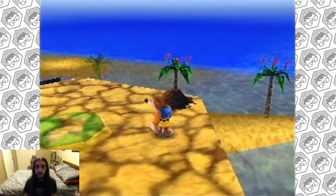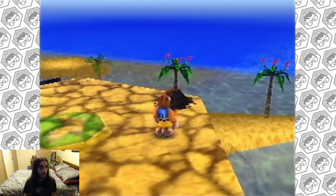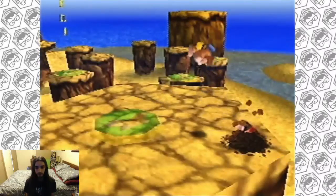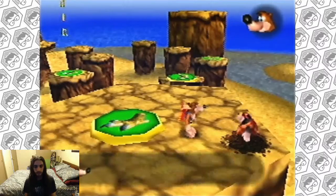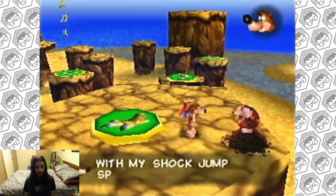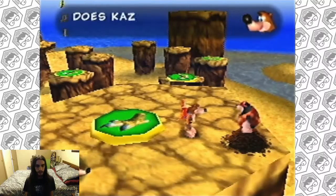Hello friends, and welcome back to Geeks Play Banjo-Kazooie. I'm Obi-Wan Kenobi, and we are going to get another move from Bottles here. He's just activated it: 'You'll reach new heights with my shock jump spring.' That's what he's just activated.